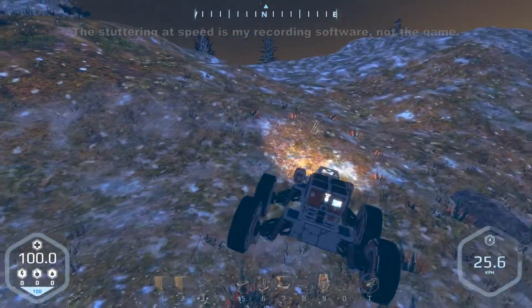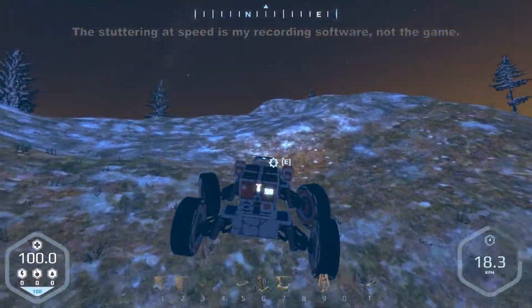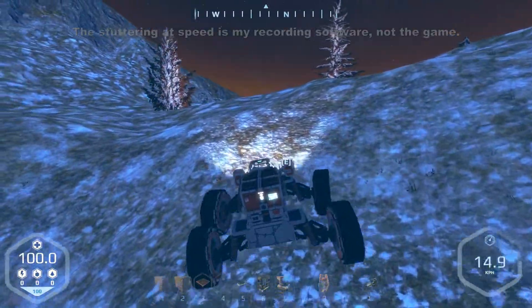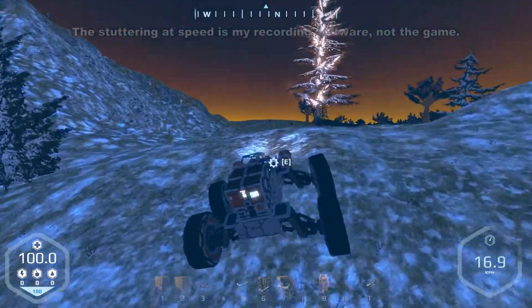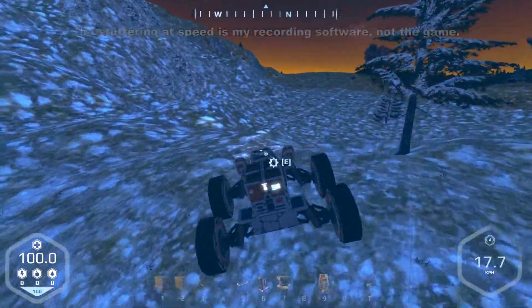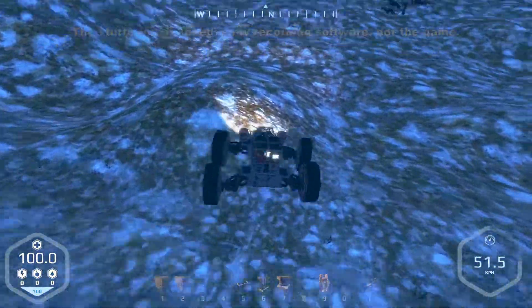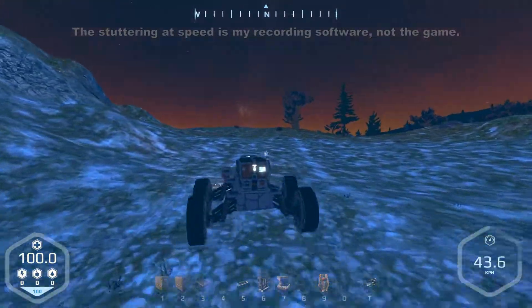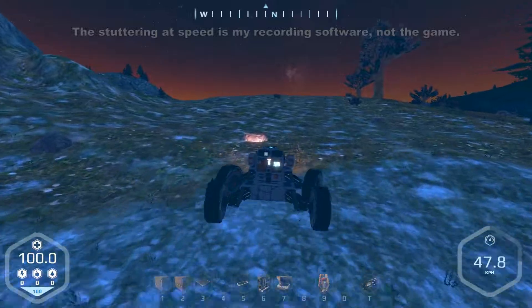Now we're definitely on the ice and very slowly climbing. I like the idea they've done with the electric system - it's really good. Just going generator to light bulb, or wheel, or whichever. I like just the wheels - the wheels are the engine. There's no build a separate engine and do that, which is what Scrap Mechanic did. Then Scrap Mechanic had the whole engine-connects-directly-to-wheel thing. Same sort of principle I suppose.